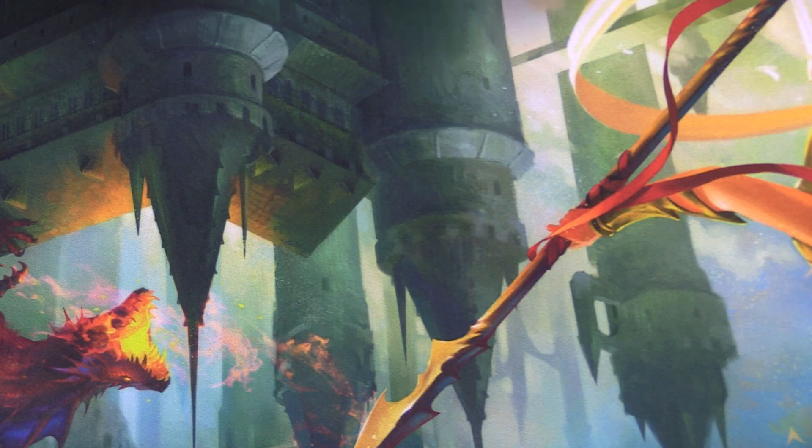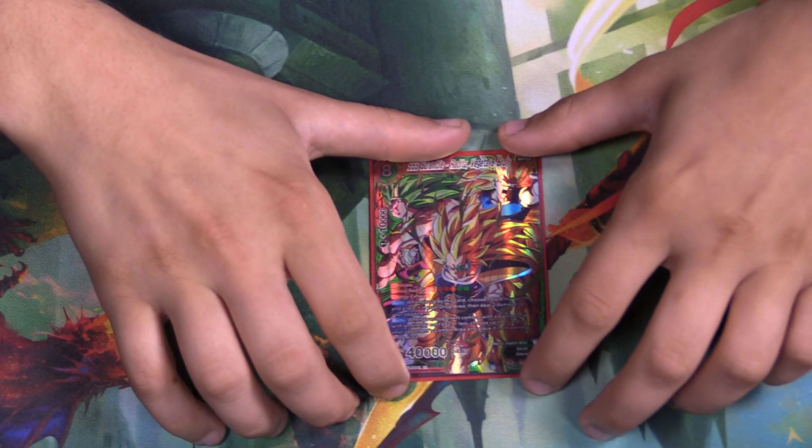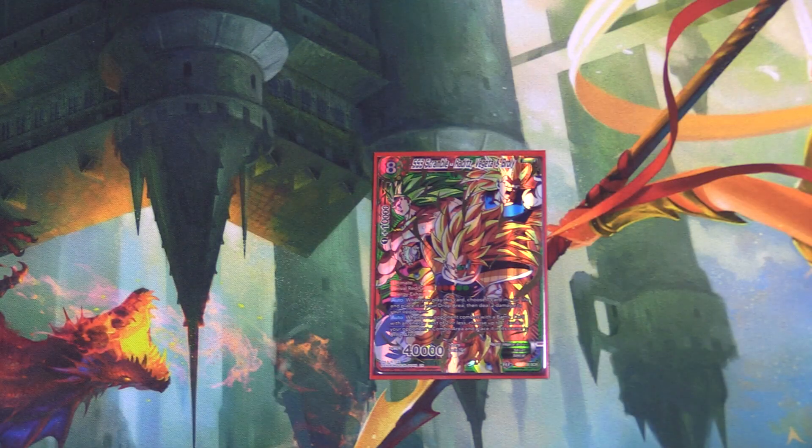I've fixed the deck so I can run this card — the SS3 Scramble. He's got the busted mechanic of arrival. For three red and two green, but you're already so red-focused it doesn't matter. When you play him, you get to drop one of your life to deal two damage to your opponent, so he's really good at stealing games. And then when your opponent combos with a card that has CMC two or less — no, just don't do that. Stop it.